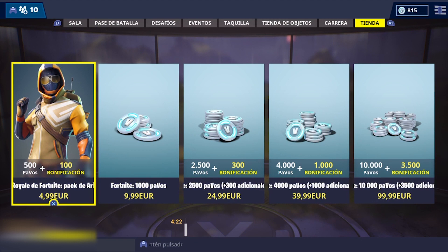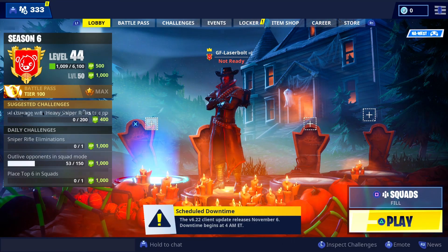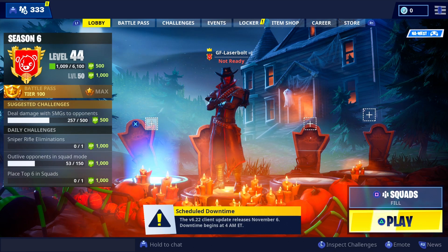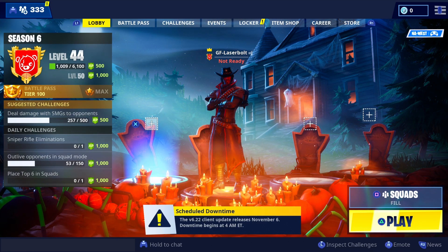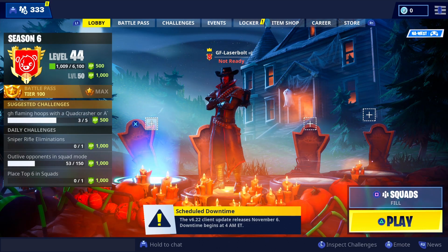You guys can expect the starter pack to be available today. You'll be able to purchase it at the store. If you live in the United States, that's going to be $4.99, and you will get yourselves a Blackling skin and some V-Bucks so you can go ahead and purchase any other additional skins.